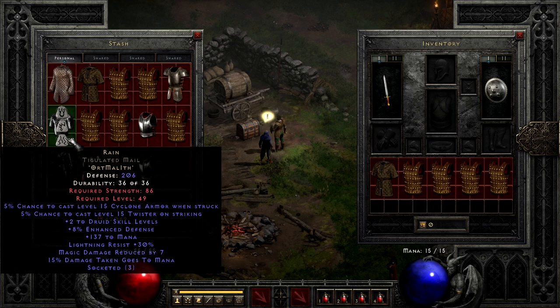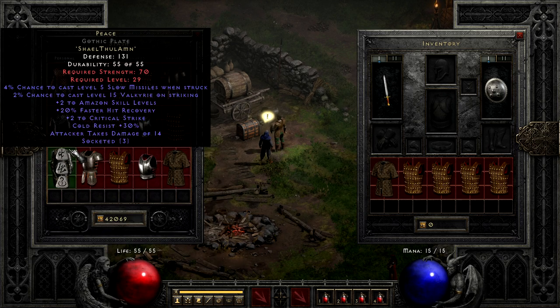As we get into the higher end of the class runewords, we actually have a fairly decent but cheap runeword called Peace. While it is the Amazon skill armor, it can have some interesting other uses, especially since it's one of the cheaper armors, only costing Shael, Thul, and Amn — so it's easily farmable in Act 1 Nightmare. This armor gives you plus-two Amazon skills, faster hit recovery, plus critical strike that's not class-limited, some resists, slow missile when struck, and the ability to cast a high-level Valkyrie when striking. It would be ranked higher due to the last one, but due to how summon checks work, that Valkyrie only sticks around if you have sustainable Valkyrie points, which other classes can only get through the Harmony Bow.